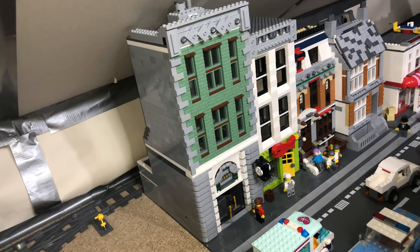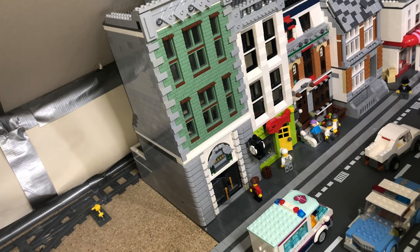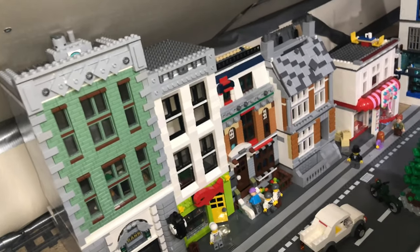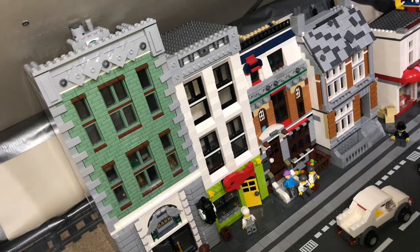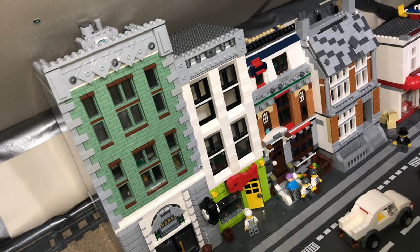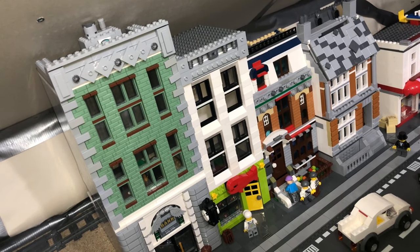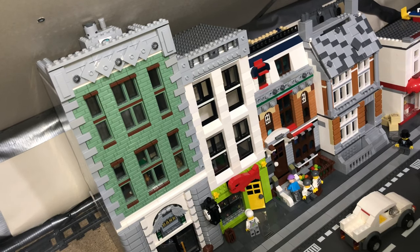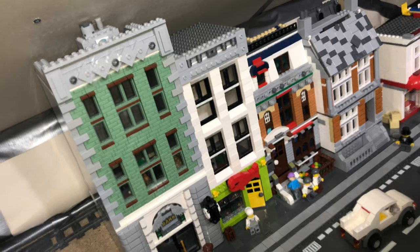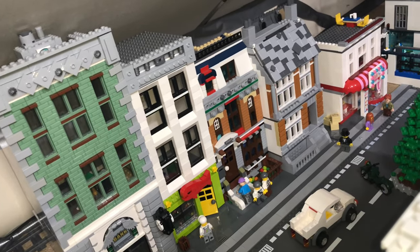Next to it you've got the aquarium — I just wanted to utilize the stickers from the extra sticker pack we had last year. There were loads of fish ones in it, so in the window you've got lots of fish stickers. The first floor has some details, but the one above is just one really tall room.